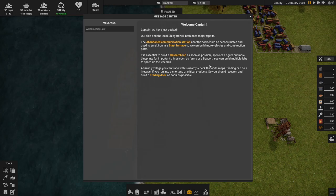The intro says we've docked our ship and the local shipyard will need major repairs — that's something we'll get into eventually. It's like exploration missions to find settlements we can trade with. The mast and communication tower near the dock can be deconstructed and used to smelt iron, so basically we dismantle what's here and use it as starting resources.